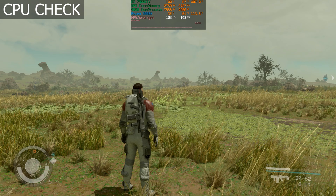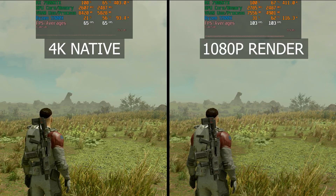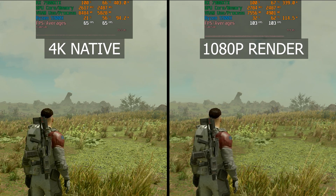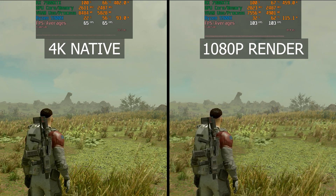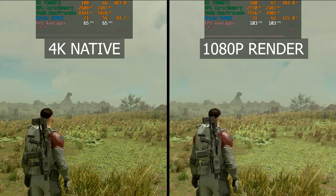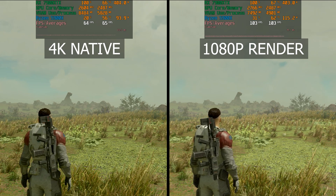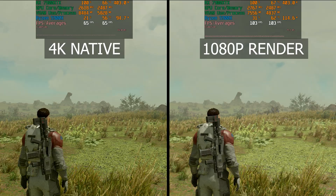The 5900X is well more than enough for the 7900 XTX, as is the 7800X3D for the 4090. Both CPUs are going to be more than enough to keep both GPUs well fed with frames so that they remain GPU bound throughout this whole comparison, which is what you want in a GPU comparison. Let's jump into the comparison now.